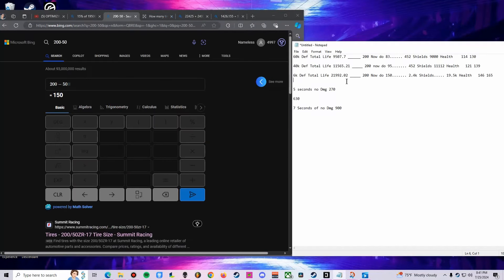To finalize everything here: with 60k defense your total life would be 9507, which is the total amount of damage the game will allow you to take. Your defense rating affects this number. So if you're getting hit by an attack that naturally does 200 damage and you're getting a 52% reduction, that 200 damage attack now does 83. How many times does 83 fit into 9507? 114 times.